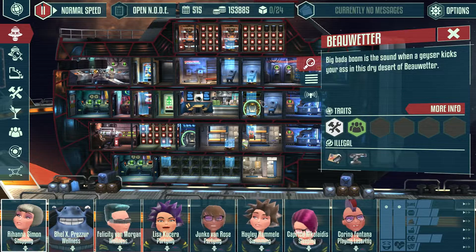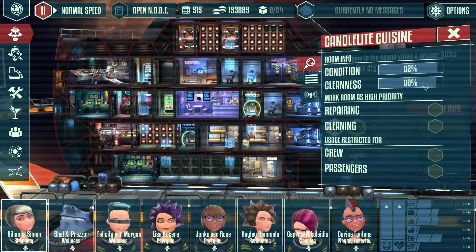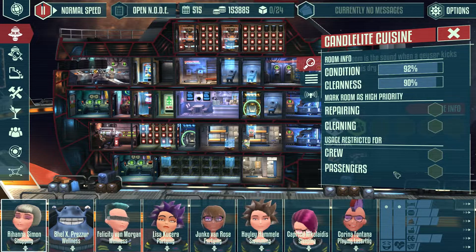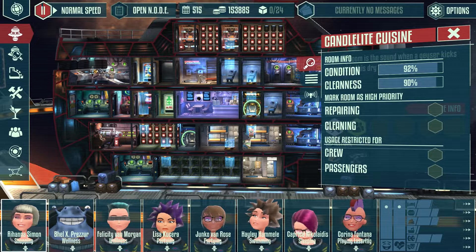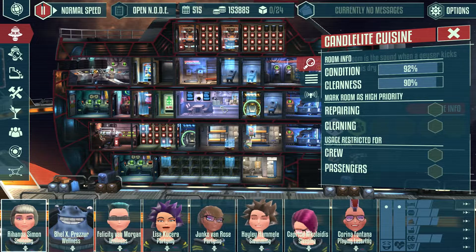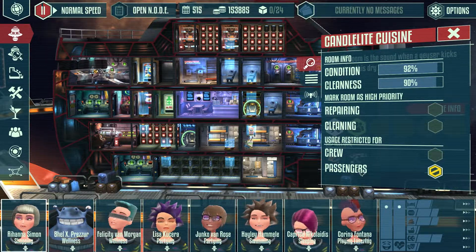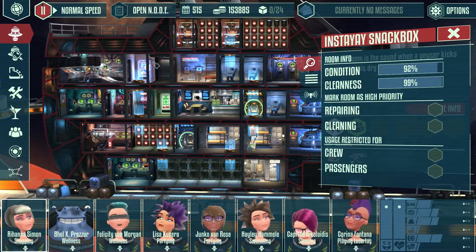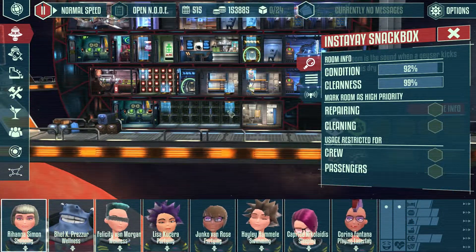One thing I actually just found out is you can click on a room or your port, and you can mark a room as high priority for repairing or cleaning, and you can restrict its usage for crew or passengers only. So I want passengers to only go to my snack machine, so I'm going to restrict the kitchen for use of my crew. It blocks passengers — restricted for passengers, so they can't go in the kitchen. But everyone can use the vending machine.